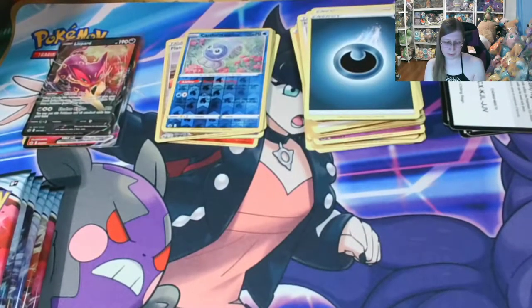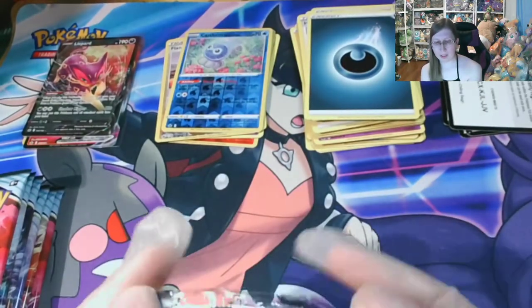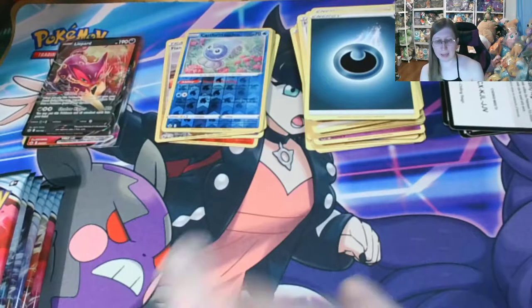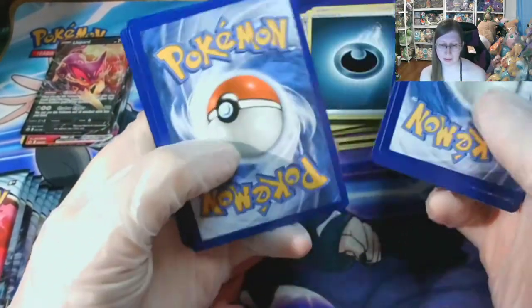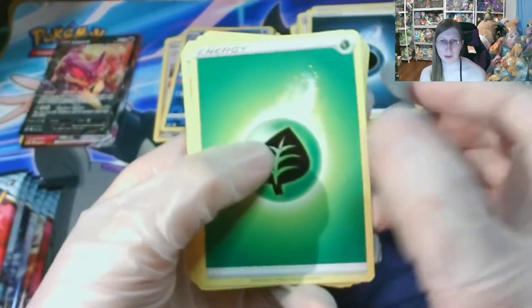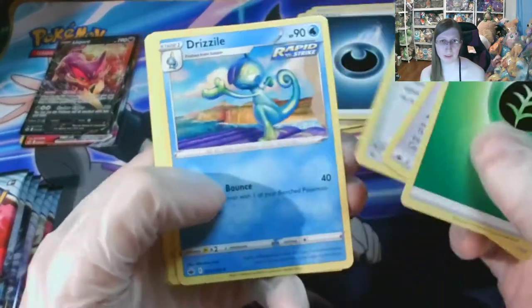I wonder how difficult it is to get all the reverse holos from a set. I haven't really looked that up at all. But I have seen the pull rates for Chilling Reign — it's not bad, but it's not super amazing. It is a lot better than Battle Styles, noticeably a lot better. And people are seeing really good pull rates out of their booster boxes.